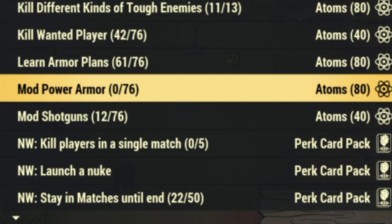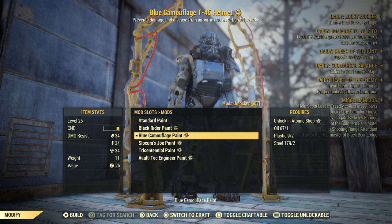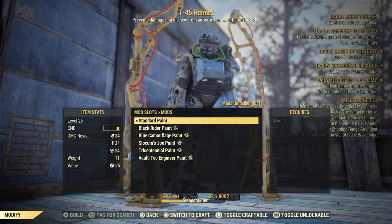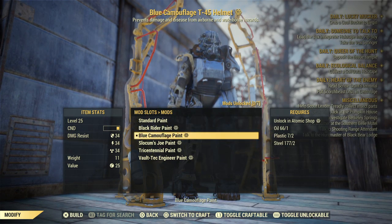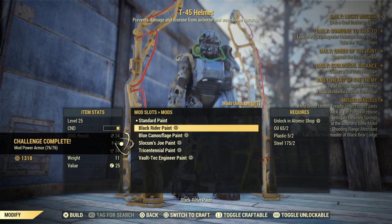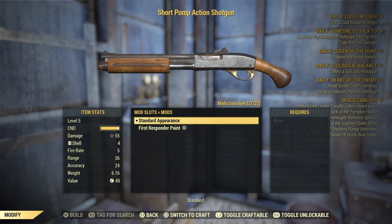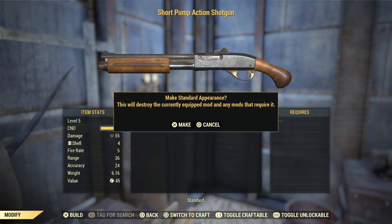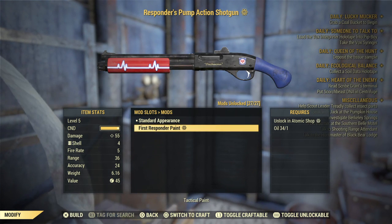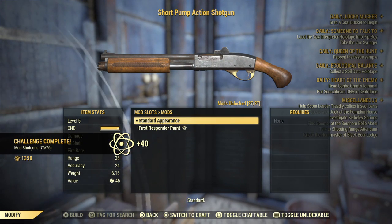The next two challenges are actually super easy and come with some cheese. If you happen to own any kind of skin from the Atomic Shop on anything you have to mod, you can essentially just use that as the mod and it'll count — and it's super cheap. For the power armor I just swapped between a skin and no skin, and it gave it to me every time. For the shotgun I had skins for that too, so I just swapped between skin and no skin. One case where owning skins in the Atom Shop can really come in handy when it comes to making more atoms.